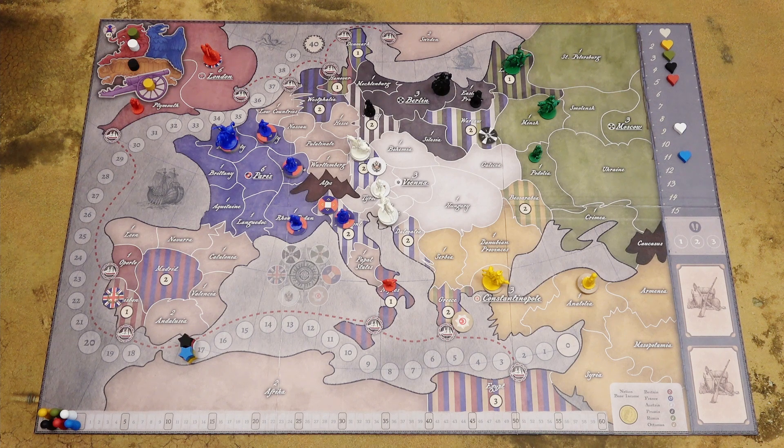Players need to decide which nation or nations they will control in the game. In a six player game, each player will control one nation. In lower player counts, the exact distribution is listed in the rulebook. For example, in a three player game, one player will control Britain, Russia and Austria, the second player will control France, and the third player will control Ottoman and Prussia.